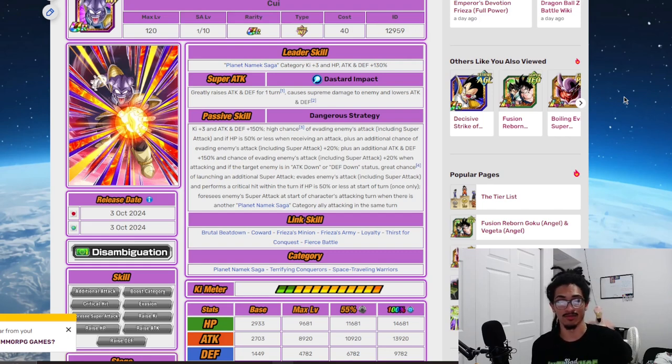This card, 'Elimination of the Traitor Kui,' comes out literally tomorrow. His leader skill is Planet Namissaga, three Ki and 130 across the board. His super attack, 'Dastard Impact,' gives 50% attack and defense for one turn while lowering attack and defense.